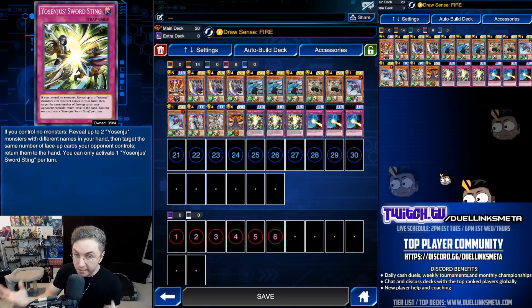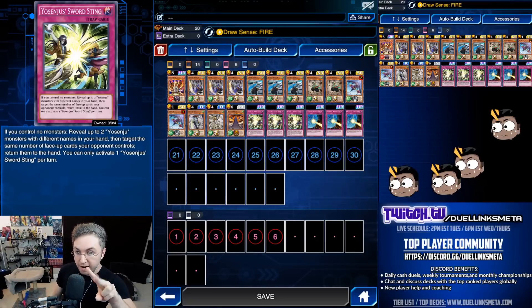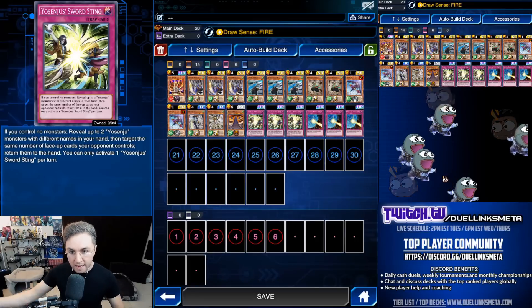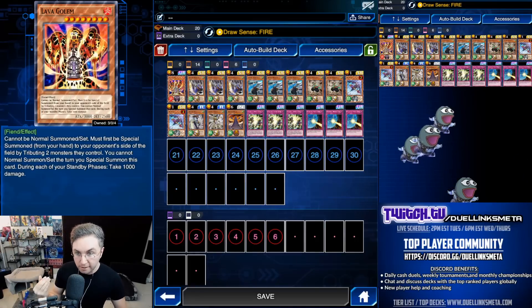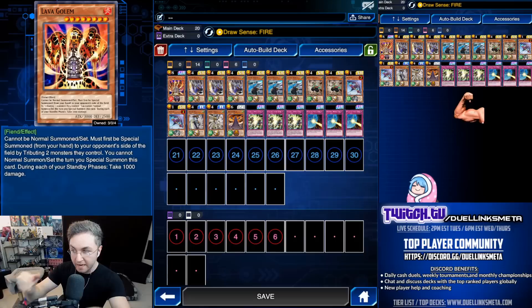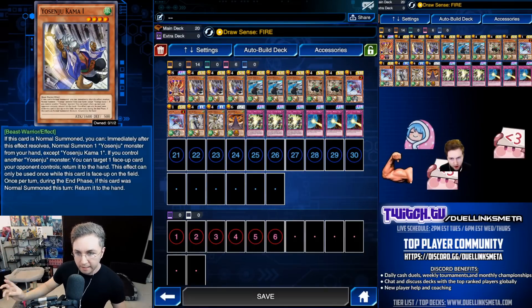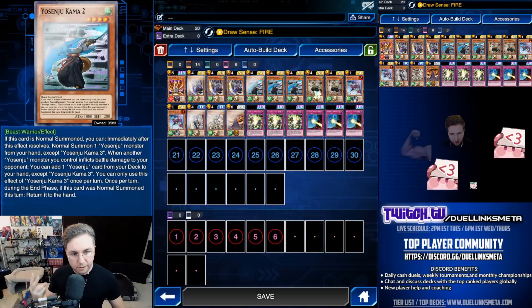Also, Sting. Reveal up to two different Yosenju, return any two face-up cards on the field back to the hand — give Golem back to us, then give them back the Golem by tributing two other monsters. Very good stall card. But this is all about the Kama 1, Kama 2, Kama 3.